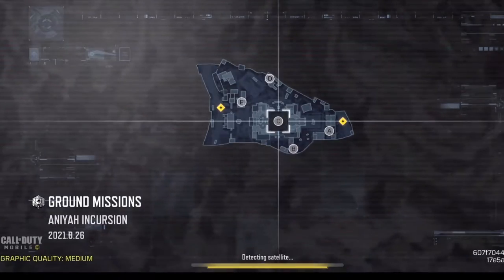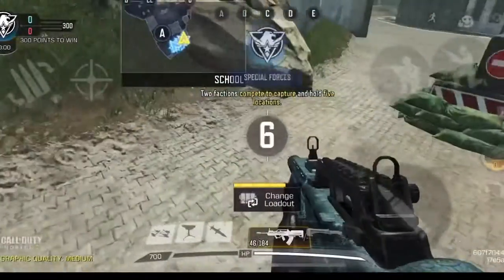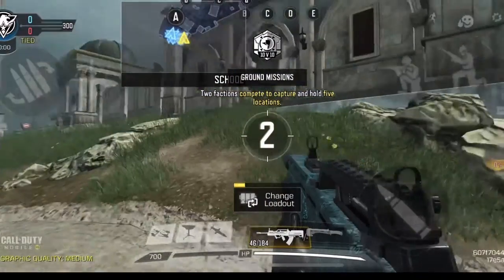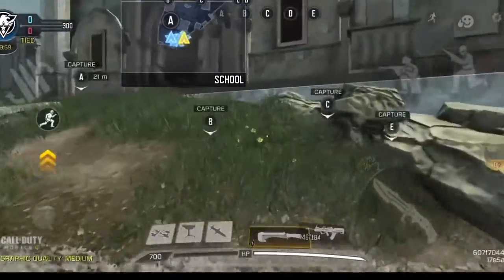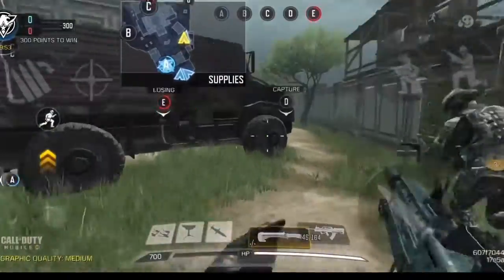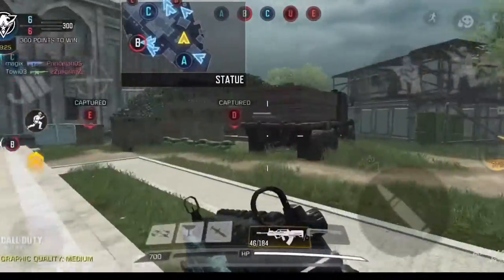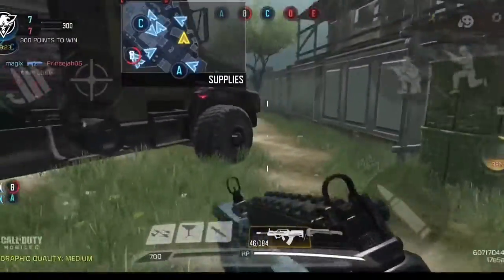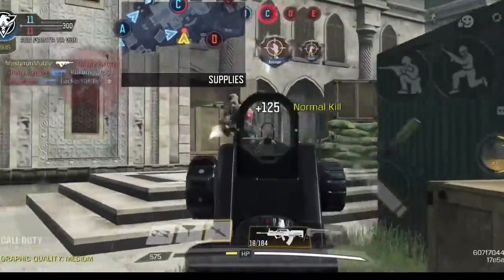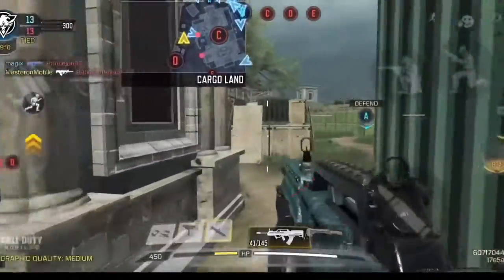Here we are in our first game for ground missions on Anaya Incursion. You can see that little animation they added a few months ago when this game mode first came into the game. I actually got a nuke on this while recording before, but deleted it. Now we're back at it — there are five domination points, the score limit is 300, and the extra two points are D and E, which go by Delta and Echo. Instead of B being in the middle, since there are five points, C is now the middle ground.